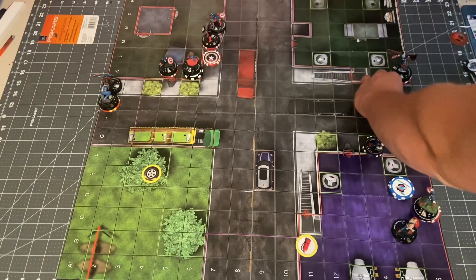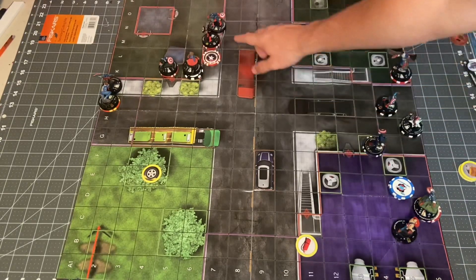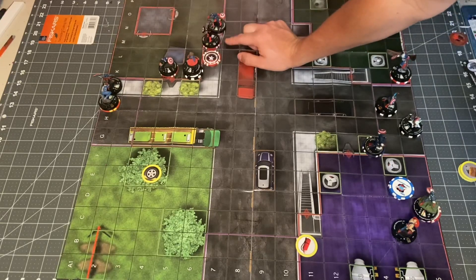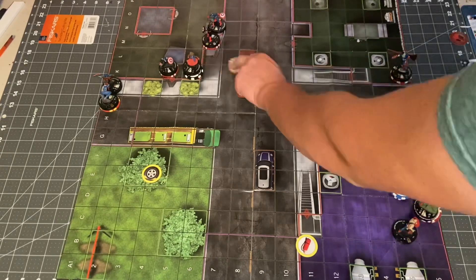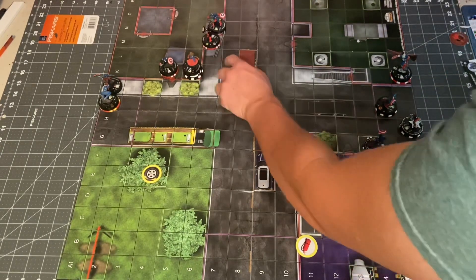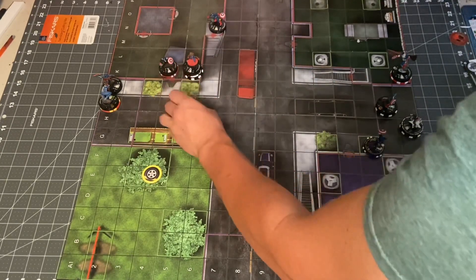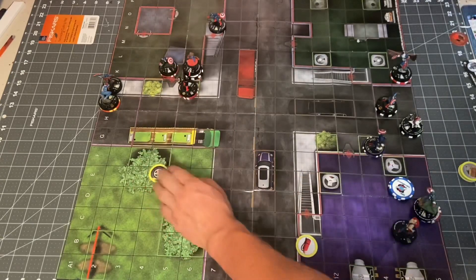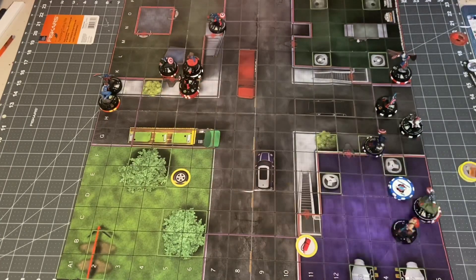Starting us off again, U.S. Agent does not want to be next to that Captain America anymore since he has Charge, Quake, Close Combat Expert, and Combat Reflexes. So he's going to move — at 12 he only needs to roll a 7 to get hit. Remove the Shield Token so John can move anywhere he needs to — 4 squares. He'll get a second Action Token and place the Shield Token on this side of his square.